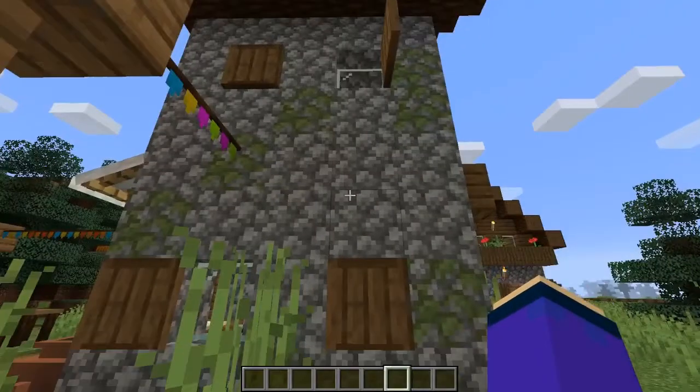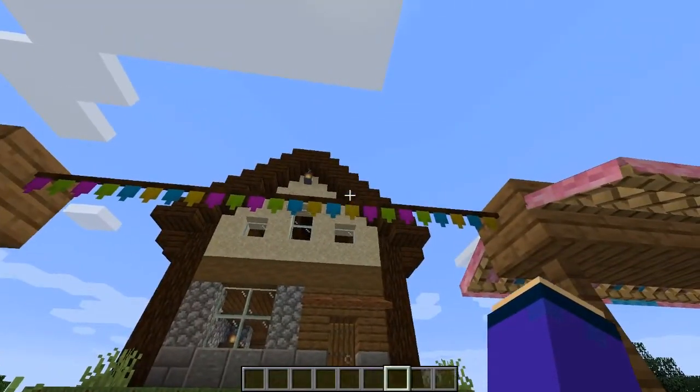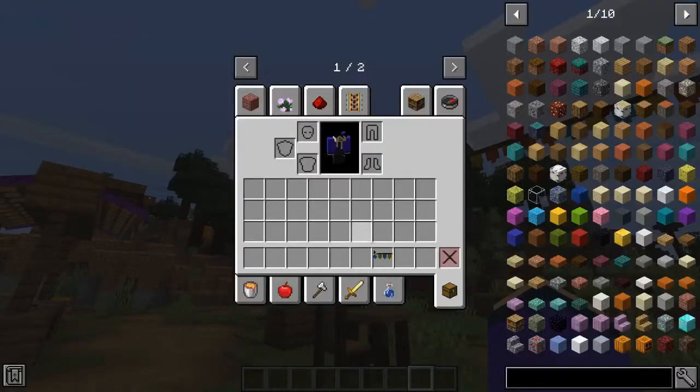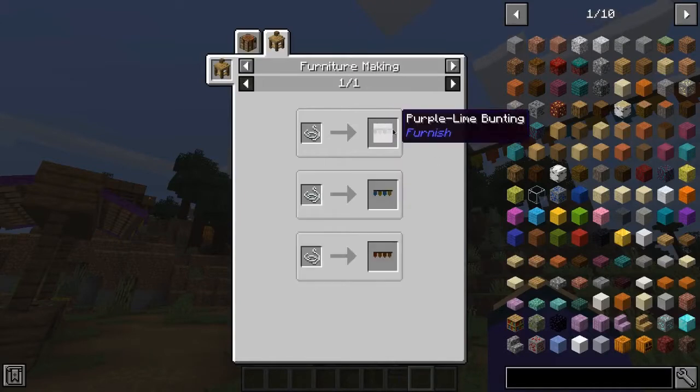And now let's talk about wool. As you might have noticed, there are some bantings, which can be hung to create a nice ambience. It's pretty easy to craft — just a string in the furniture workbench. And you get three variants: the purple-lime, the blue-yellow, and the red-orange.